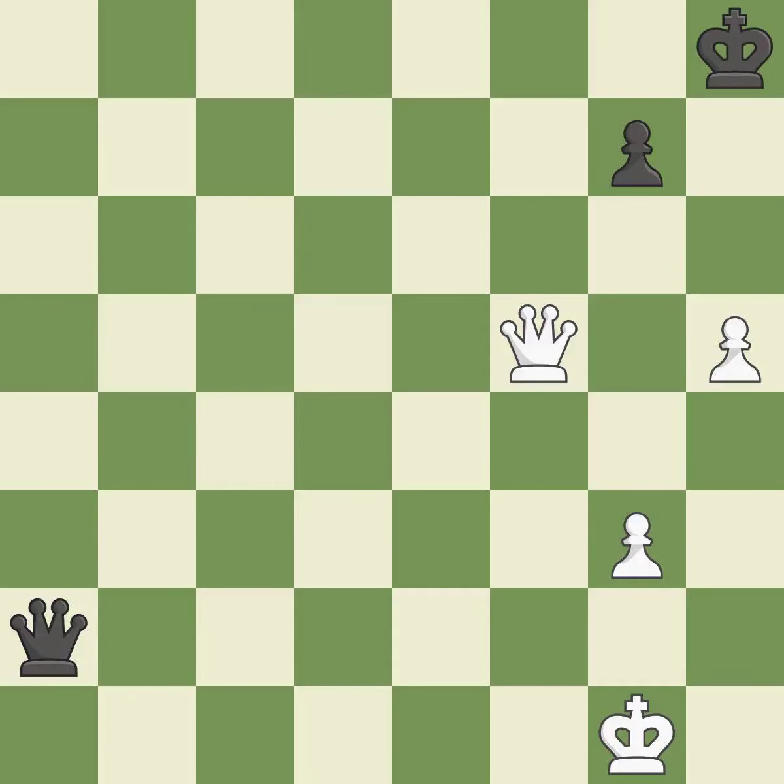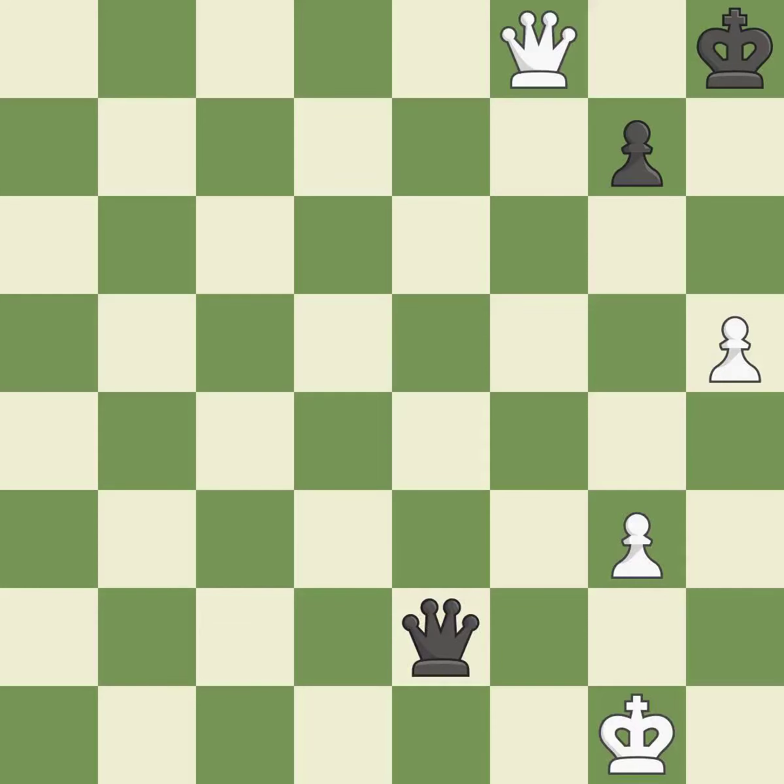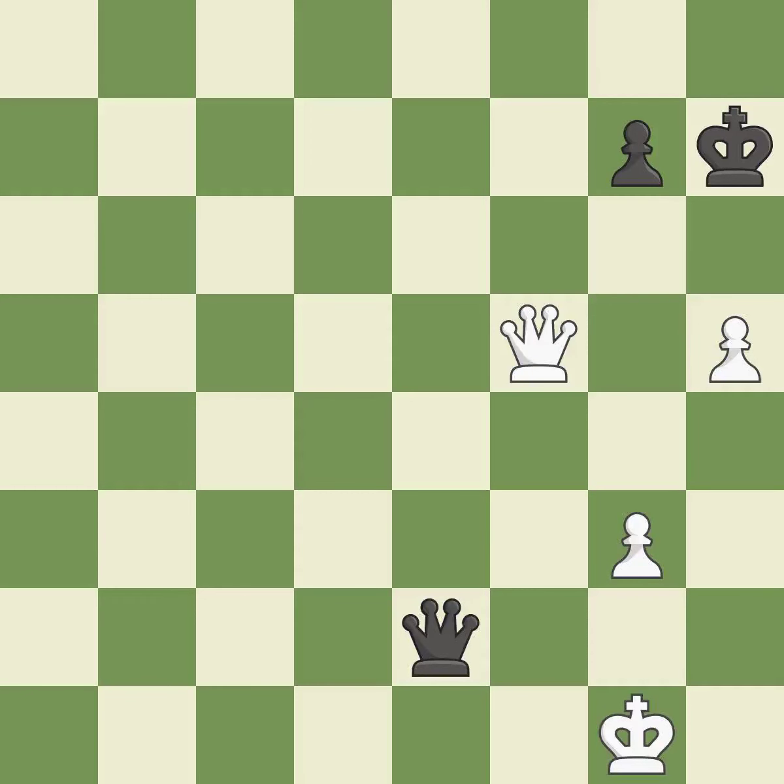That is a logical response. The best choice is this one — it is ideal. Very precise — it is best. This steps away from the checking queen — it is forced. This defends a pawn that was under attack and had no defenders — it is best. Giveaway — one player was winning but then gave it away.